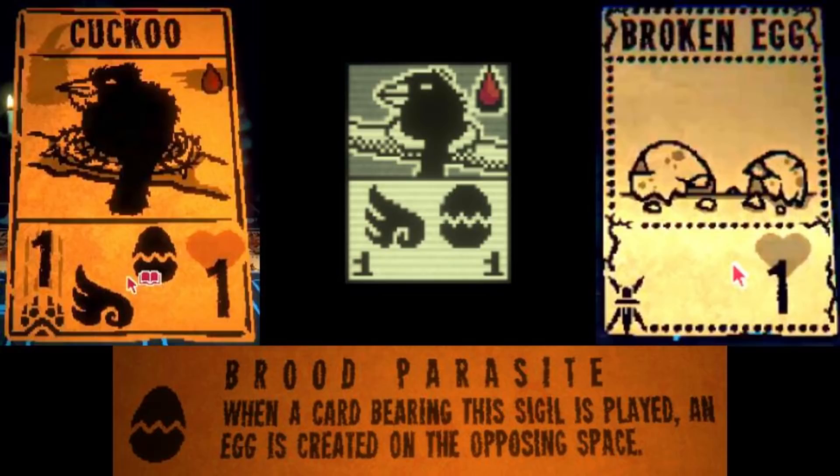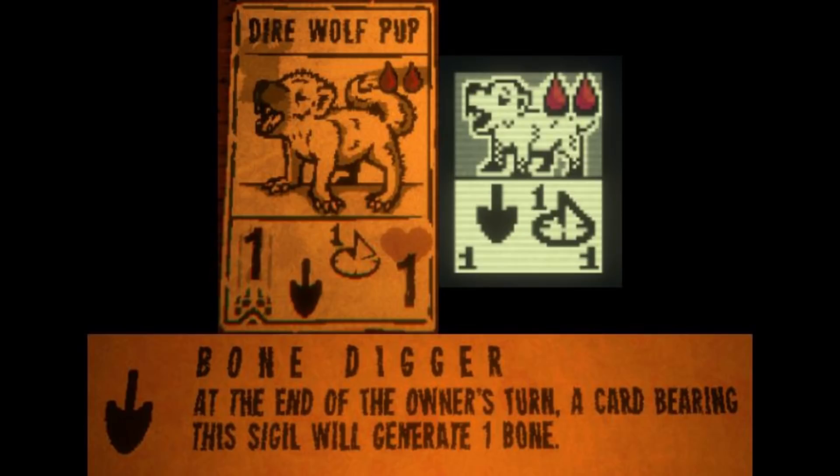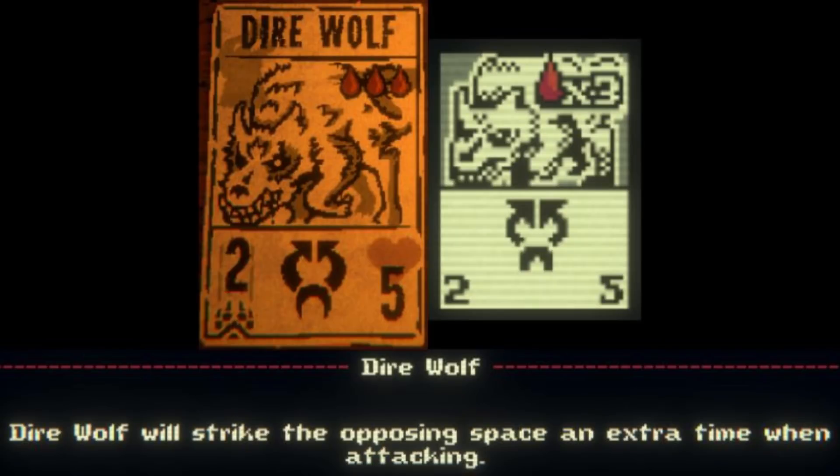Dire Wolf Pup is a Wolfkin card that costs 2 blood, has 1 power and 1 health, and 2 sigils. The first is the Bone Digger sigil, which isn't entirely new as it can be found in Act 2 of the main game, but it is new to Leshy's Cabin. At the end of your turn it gives you 1 free bone. The Dire Wolf Pup also has the Fledgling sigil, which evolves it into another new card, the Dire Wolf, after 1 turn.